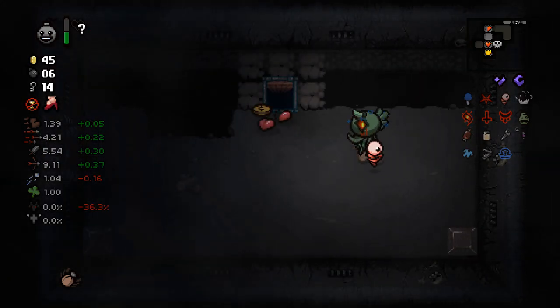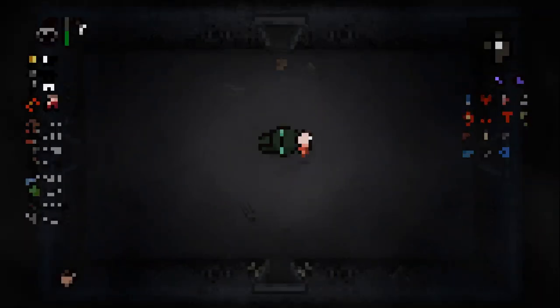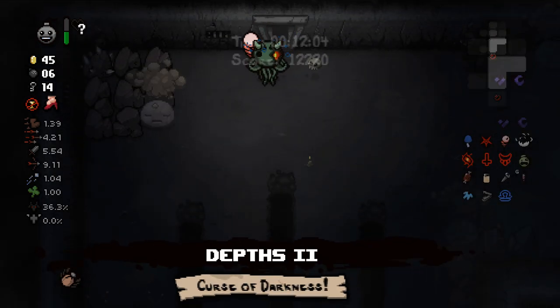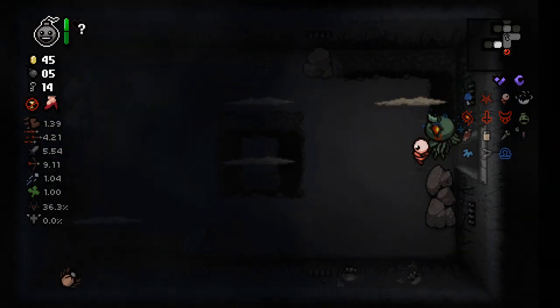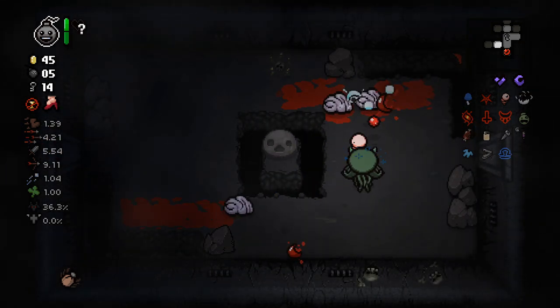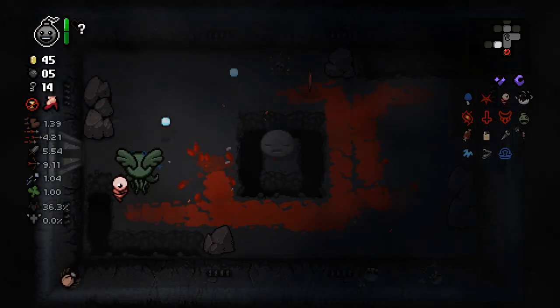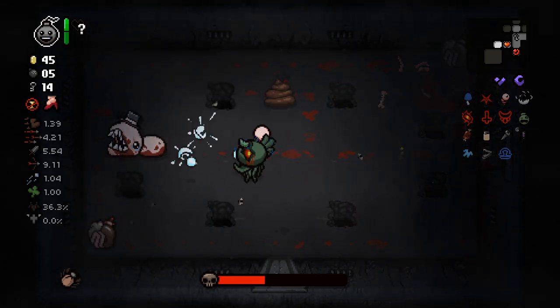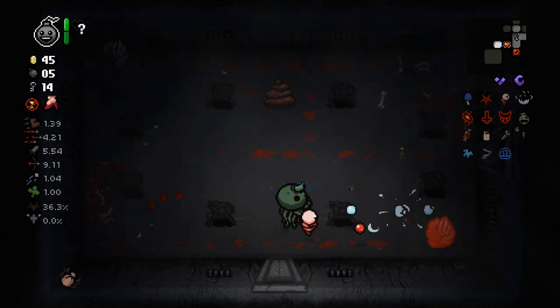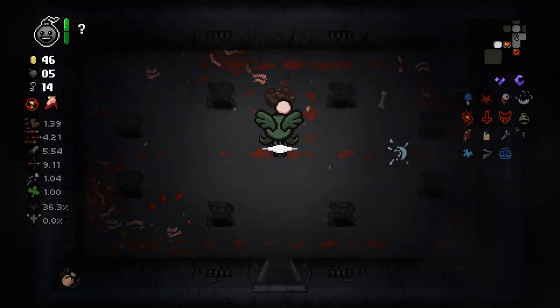Plus these spiders he throws down are currently bewildered by my Bursting Sack — so that is lovely. I doubt we're going to get a conjoined transformation during this run, so let us just go to Depths 2 and try to find our way to the boss right now. Whoops — well, that clears a room. Who needs bombs when you have black hearts instead?